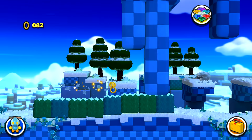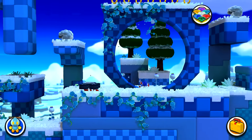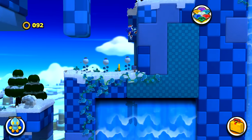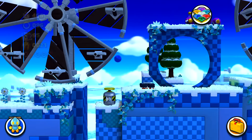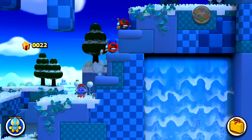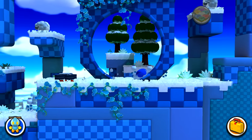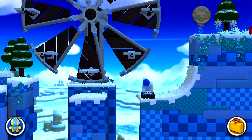Almost to that really easy boss that is somehow easier than the first boss in the game — which is Zazz again. I don't even get it. How does it get so easy like that? The bosses in Sonic Lost World are like the biggest joke of all time, to be honest. Literally, you don't do anything. I would honestly rather have no bosses at all. What's even the point?